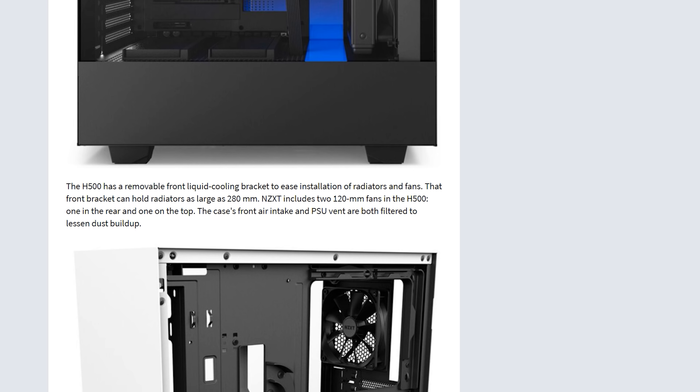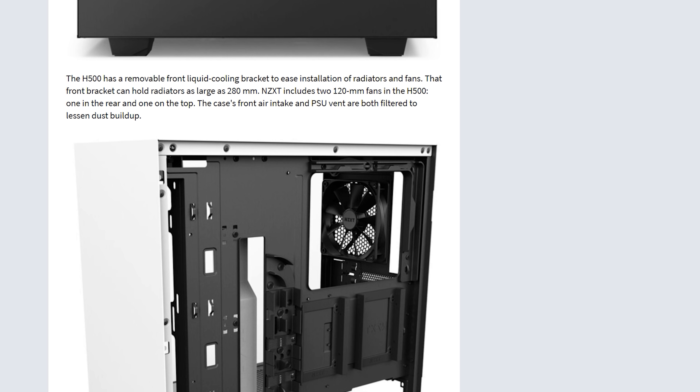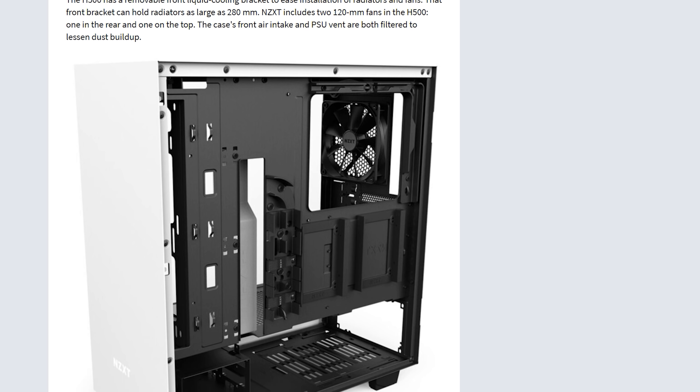NZXT has released the H500 and H500i cases. The H500 is the more basic of the two, with a simple exterior and tempered glass side panel. There's a removable front bracket to support up to a 280mm radiator, and two 120mm fans are included. The H500i is largely the same but also includes NZXT's Smart Device — a fan and RGB lighting control hub — plus two pre-installed RGB LED strips and a vertical graphics card mount. A riser cable for the GPU will need to be bought separately. Both cases should be available in early June: the H500 priced at $70, and the H500i at $100.